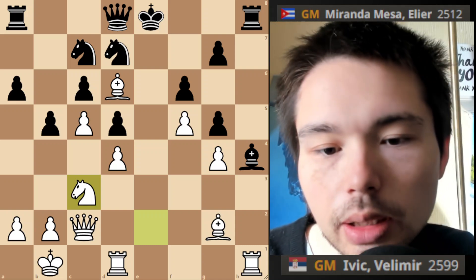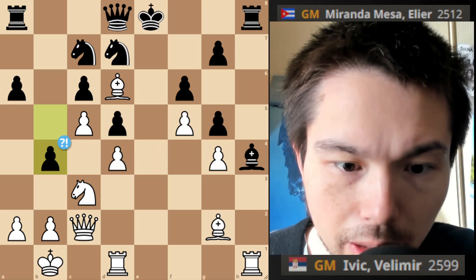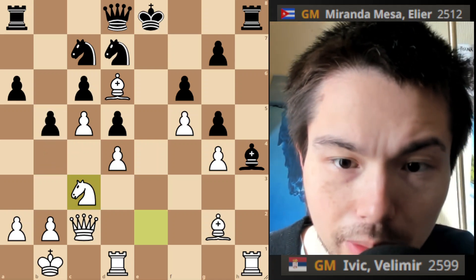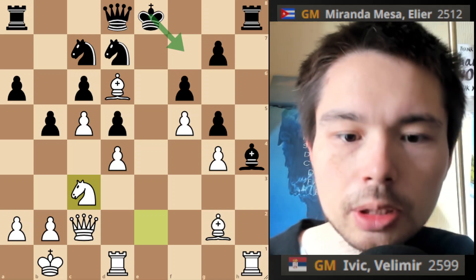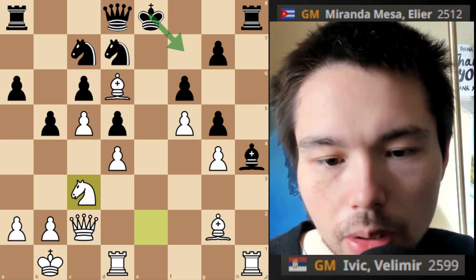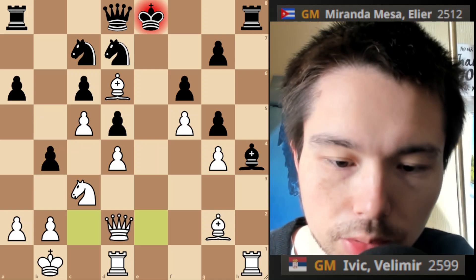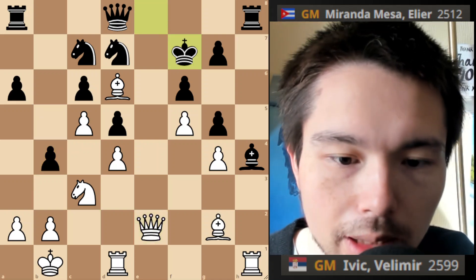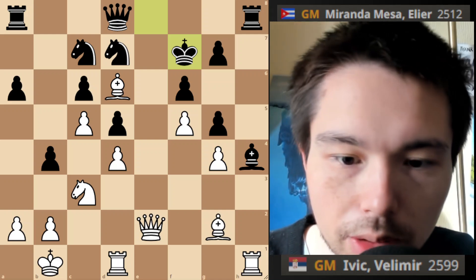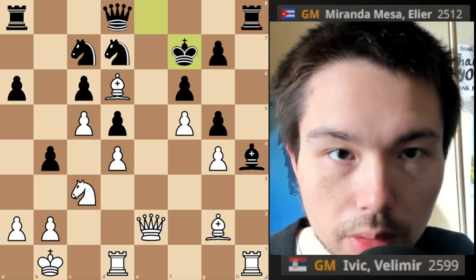Knight c3 — cool move — leading to a beautiful sacrifice. B4, you're just encouraging the sacrifice. A better move is actually king f7, just to get out of the way. B4, hit the knight. Does it have to move? No — you've thrown a check first. King f7, and now you crash through. You guys have five seconds — can you see the next two or three moves for white to crash through? Pause the video now.